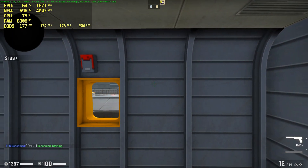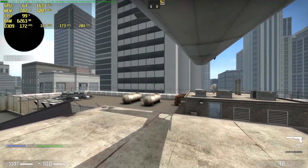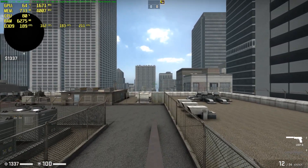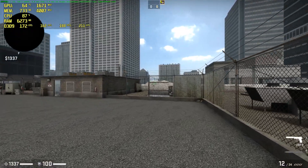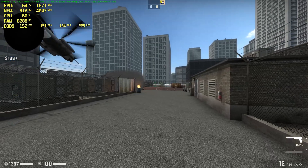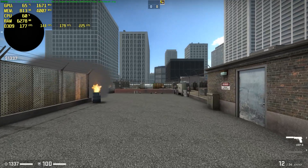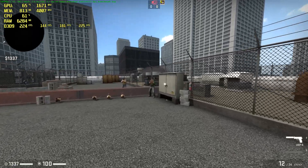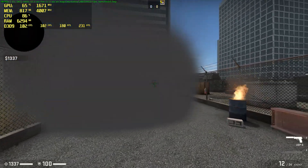Alright, here we go. Starting out at around 160-170 FPS for our lowest, sticking to an average of about 183 frames per second. We're gonna get to the smoke, and that's really the only spot we have to worry about the frames dropping. These smokes in here are stacked, which you're not really going to come across that often, so if you get smoked out a lot, then you'll want to pay attention to the smoke benchmarks.